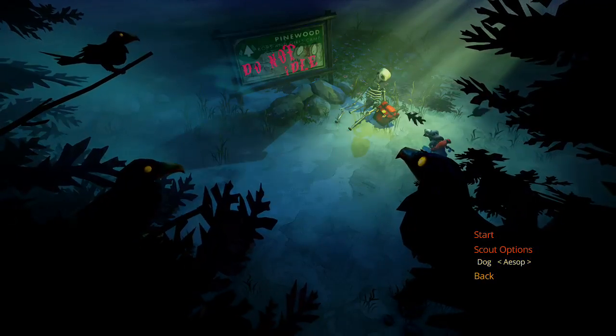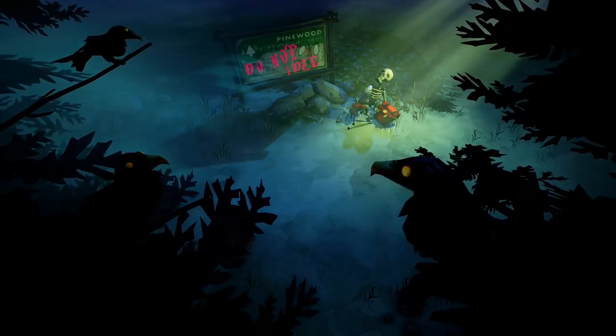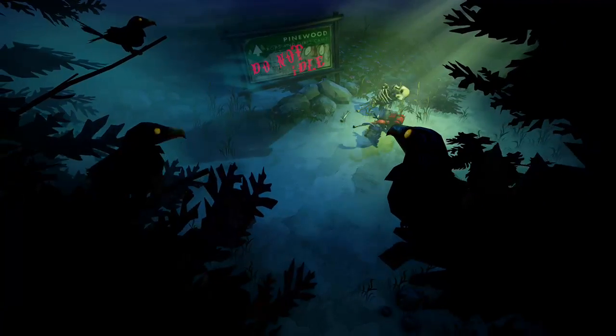Scout options: dog — Aesop, Daisy. I'll keep Aesop. I'm assuming the campaign is like the tutorial and the endless is like the main thing you want to be doing. I honestly have no idea.